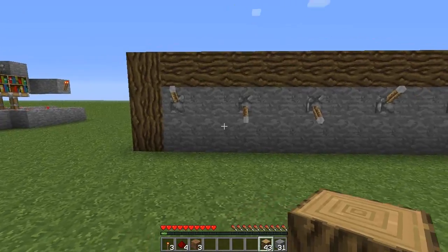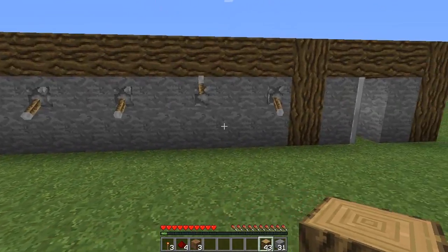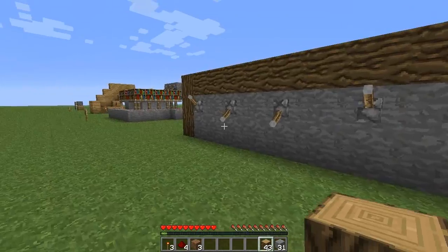Today I'm going to be teaching you how to make a simple combination lock for Minecraft 1.3. I came up with this design in about 5 minutes because it was that simple — it didn't take that much planning.